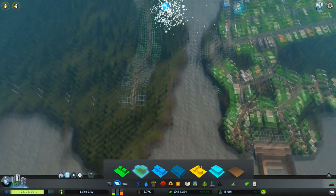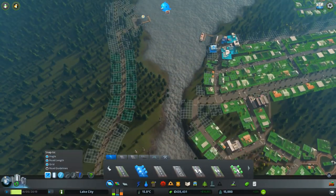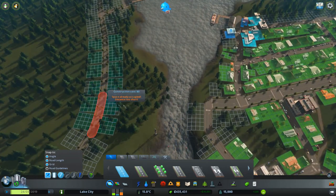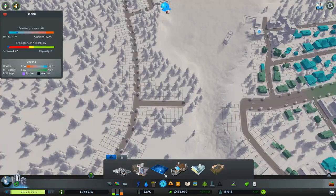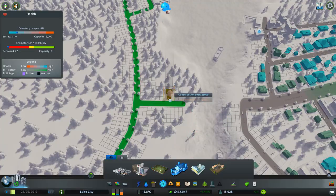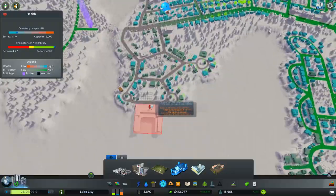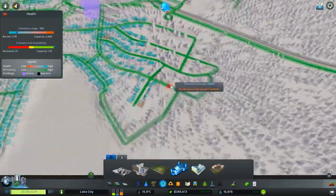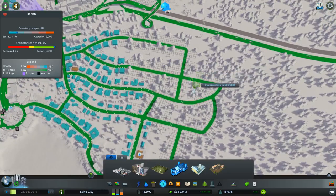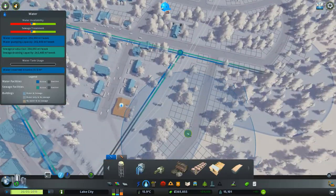That's actually come at a very good time because I can build that here to tantalize people that it's going to go across, and drop that in there. I'm also going to put a crematorium there. We've got plenty of cash, so let's think about what to do.